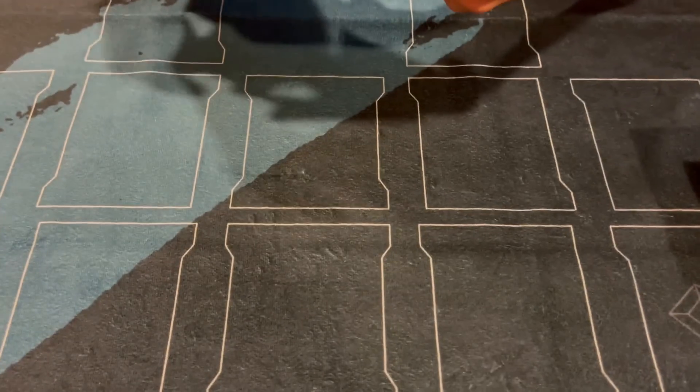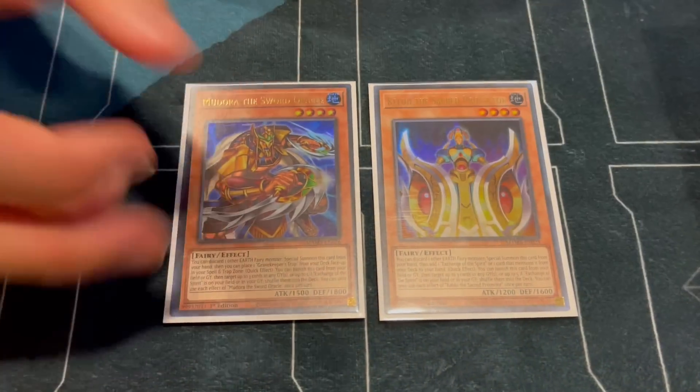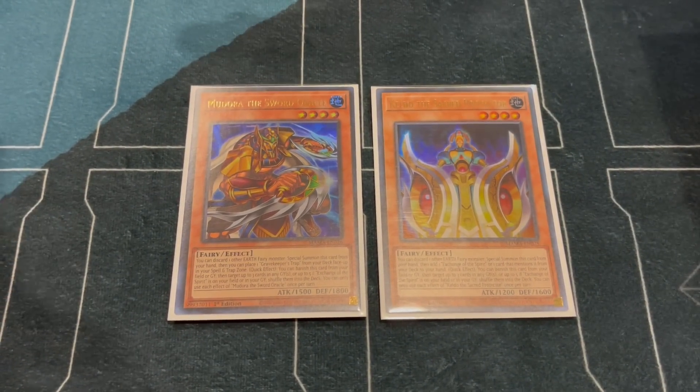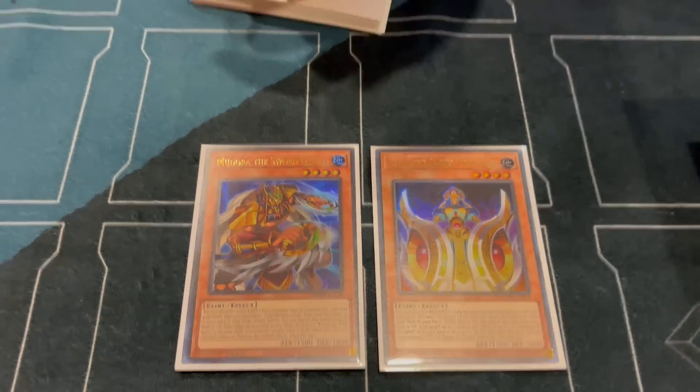For the side deck — 1 Kaldai, 1 Mudara. You just pitch these with the furnitures and they're super good in a bunch of matchups: Despia, Salamangreat, even Purely — these are great because they can chain-block the Noir and put back all the spells so Pure Lily misses. These are good in the Mirror, Dragon Link, most matchups — you can side these in going second or first and they're amazing.